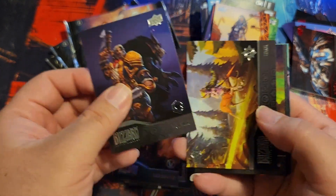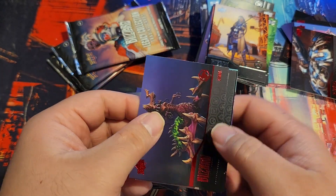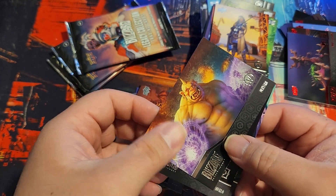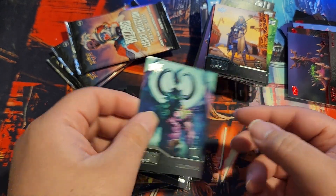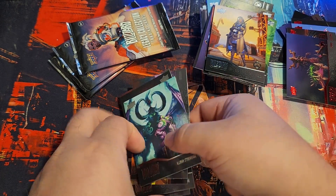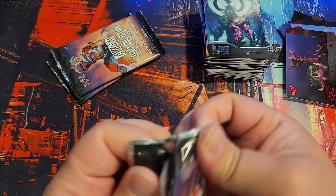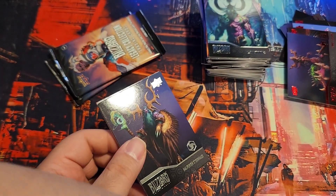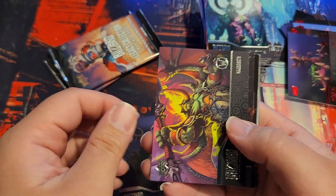I haven't seen one in Greymane yet. Greymane, Lunara — golden, golden, golden, golden — Zagara on the Horde. Another Diablo, Illidan. I guess if you're going to try and go for the base set, I think the blasters are probably the way to go over the hobby.